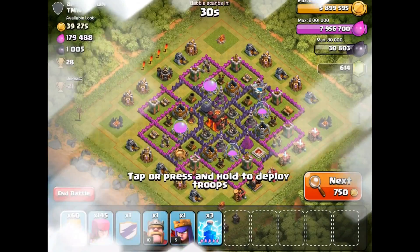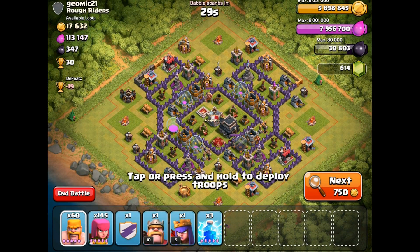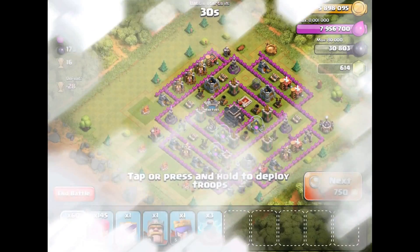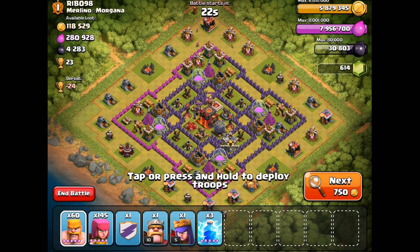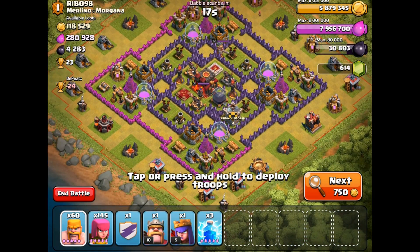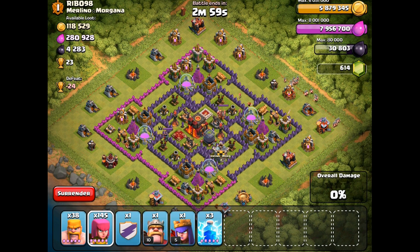We're going to search for a base — we need 1,705 dark elixir. I'm one spell short of four lightning spells, but that's okay. We found the base — dark elixir drills in three corners. We're going to strategically take those out, concentrating on one at a time since that's where most of the dark elixir will come from.